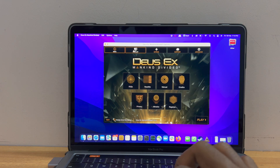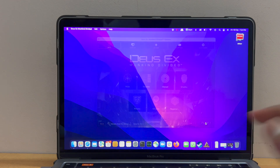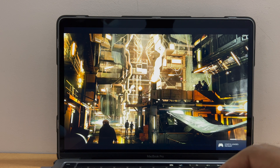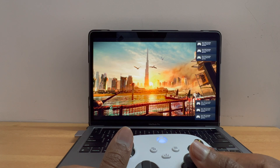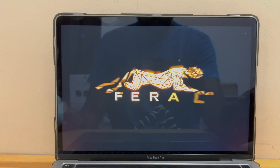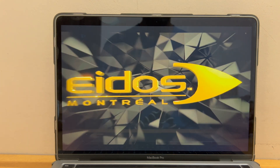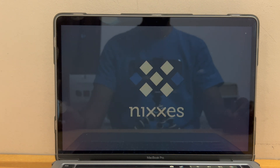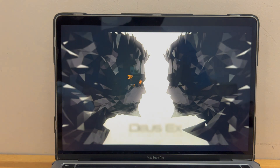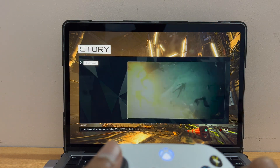There is an option window for this game. As you can see, I do have a controller here. Let me check if the controller works. I can see a message that identified the controller — that's a good sign. The controller is working absolutely fine. I'm going to hit Accept and select New Game.